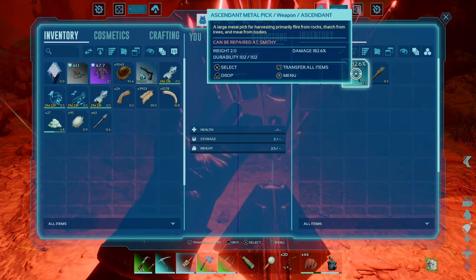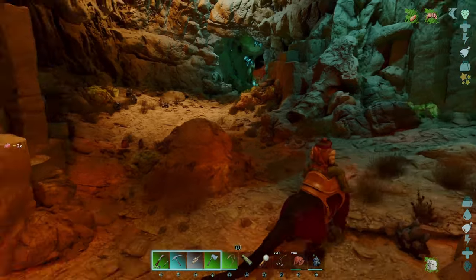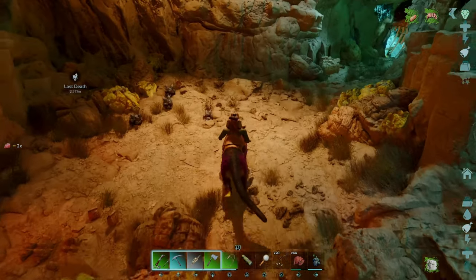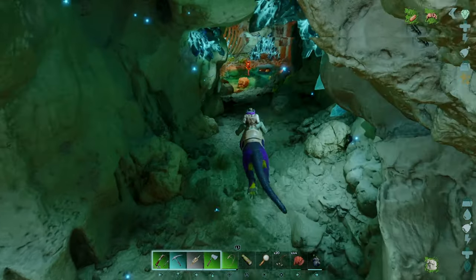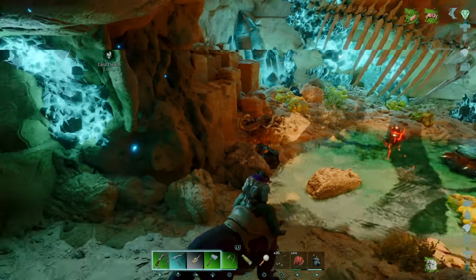We got a mediocre pick and a paintbrush. This red drop last time I was in here was very disappointing as well — it gave me arrows and a couple grenades. It was awful, almost like a joke at this point.